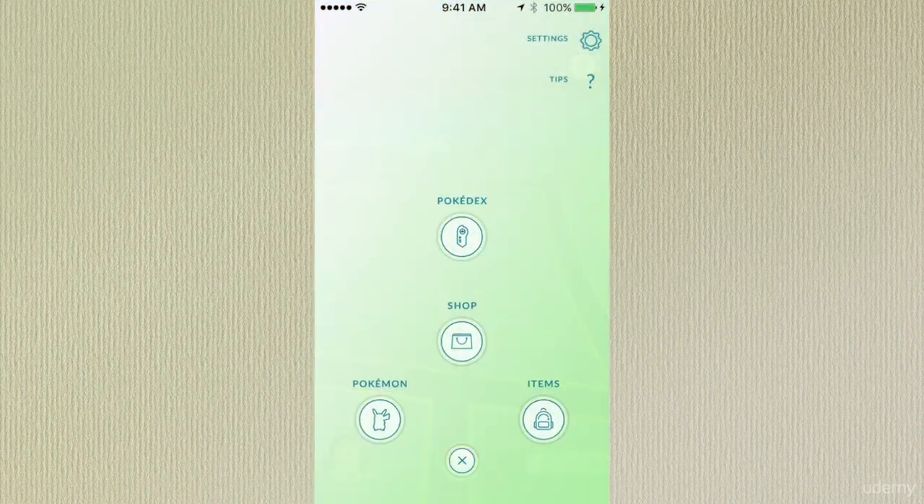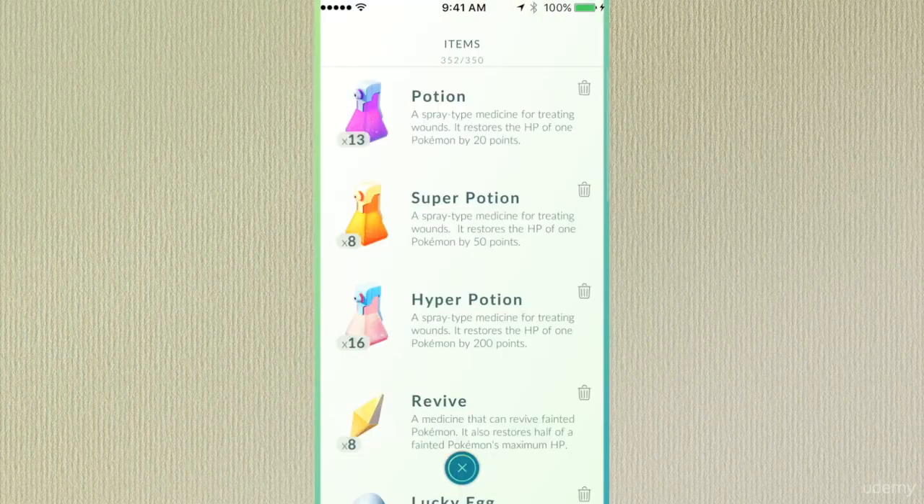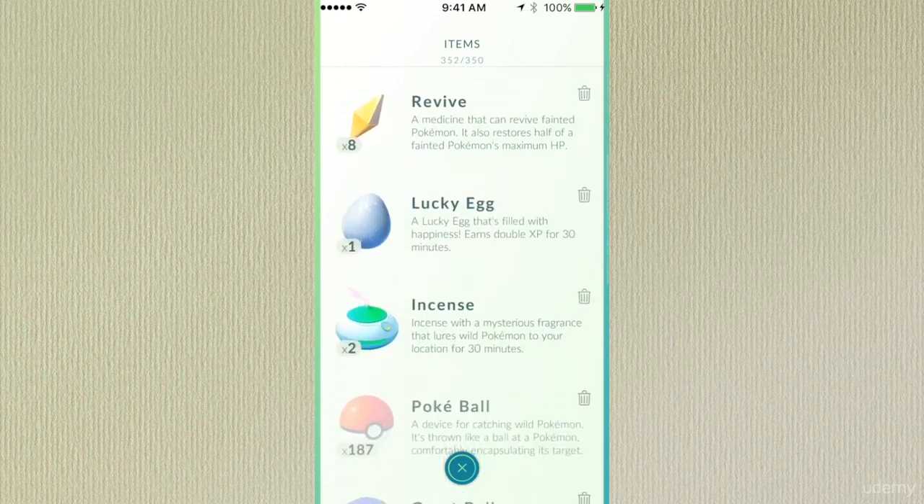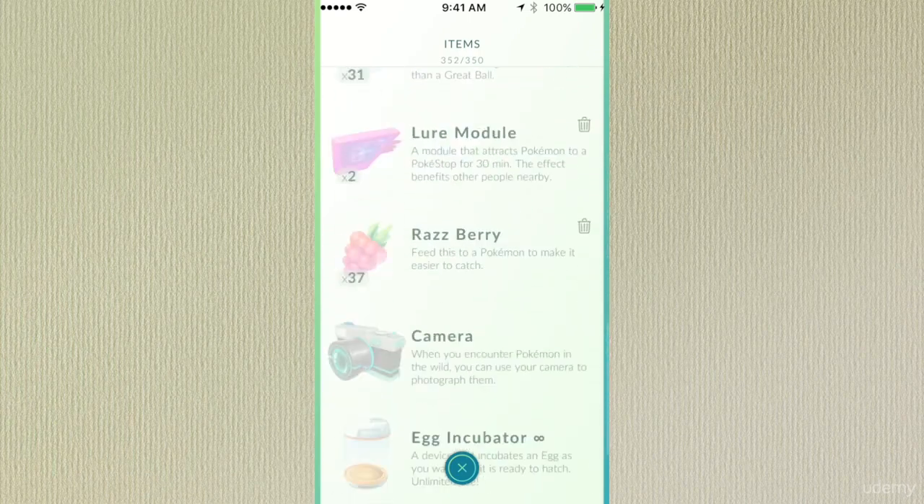If you click the Pokeball again and go to Items, there's a list of those items that you have in your storage. When you go to PokeStops — which we'll explain later — you gain these items and you could use them in the game to help you.